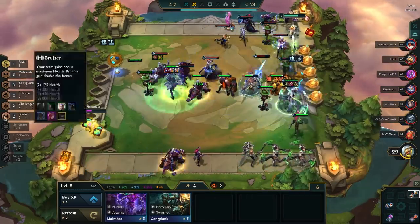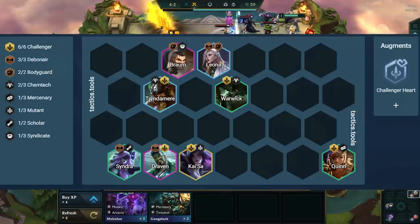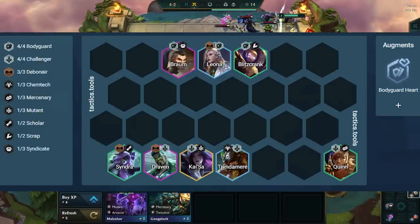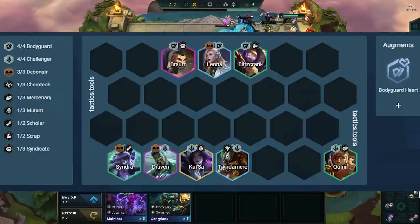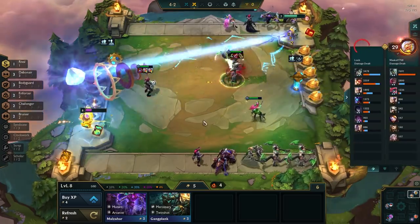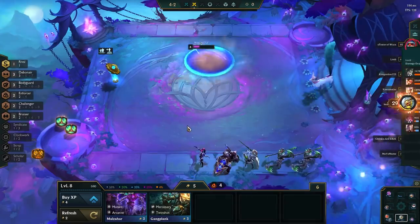Your augments can change what you play in this comp. If you get +1 Challengers, you can drop Silco to play 6 Challengers, or drop Warwick and Tryndamere to play 4 Bodyguards or 2 Enchanters. If you get +1 Bodyguard, drop Silco to play 4 Bodyguards — never drop Braum to play Leona with only 2 Bodyguards, as then you'd be lacking major frontline. If you get +1 Debonair, drop Cinder to play 6 Challengers, or play 4 Bodyguards or 2 Enchanters. Never go for 5 Debonairs, as the units added don't provide utility and Draven doesn't benefit much from the additional AP.